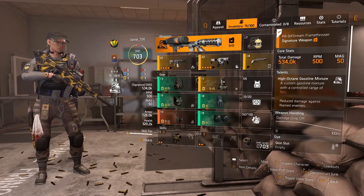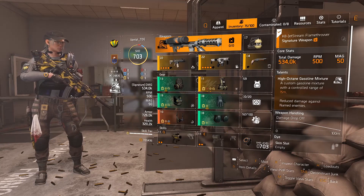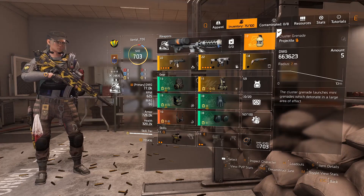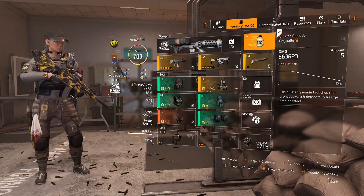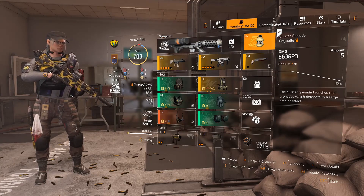Here we are — I'm using the Fire Starter signature tree for the extra burn duration. Cluster grenade is actually a really nice one, it'll be one of my favorites. The standard grenade and the fire grenade from the Survivalist are my favorites, and that's what I'm using for my signature.